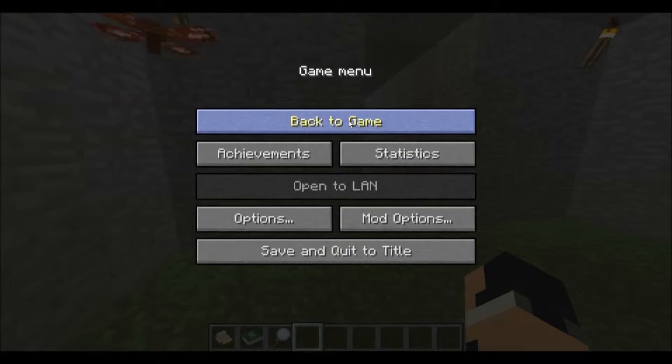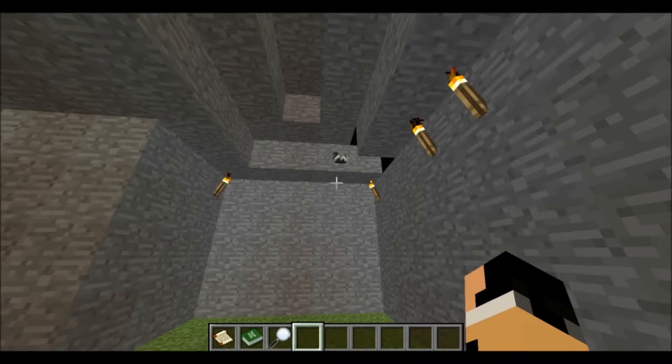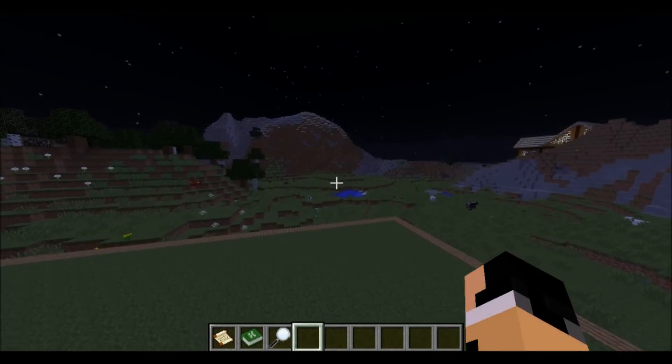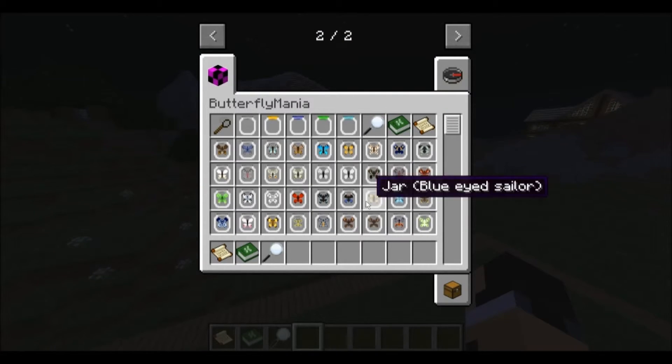So yeah, this is all what the butterfly mod does. It's very useful — you know, to spawn butterflies, to screw around, try to catch them. If you want to keep some, you can put them in jars and stuff.